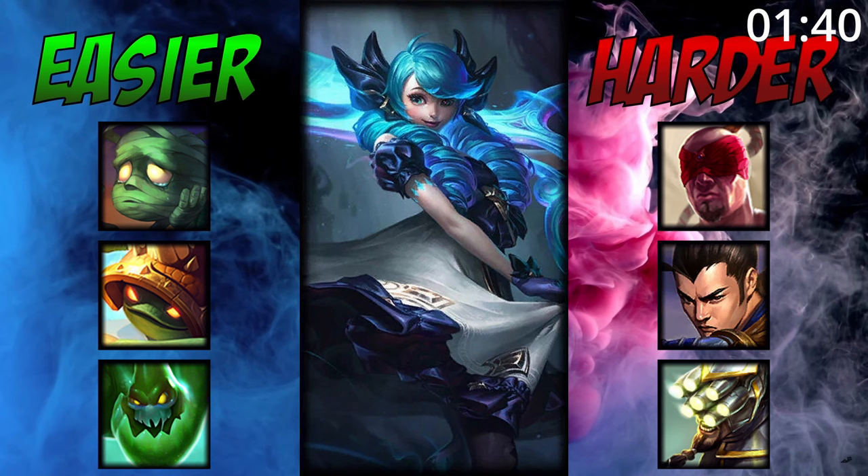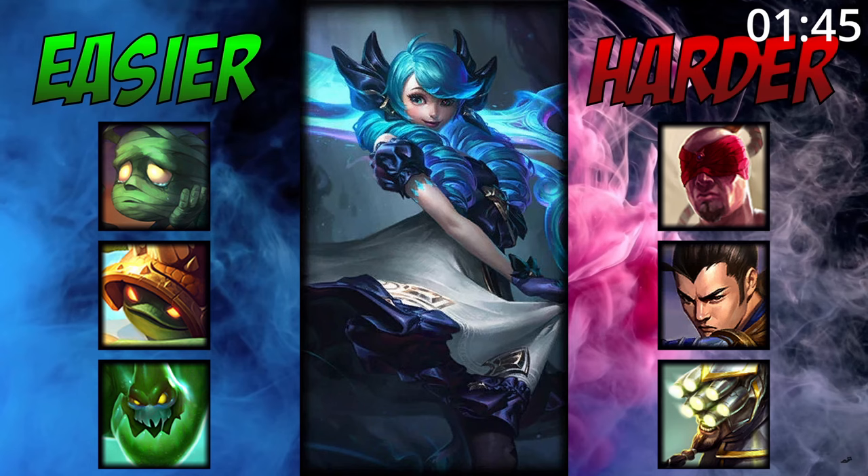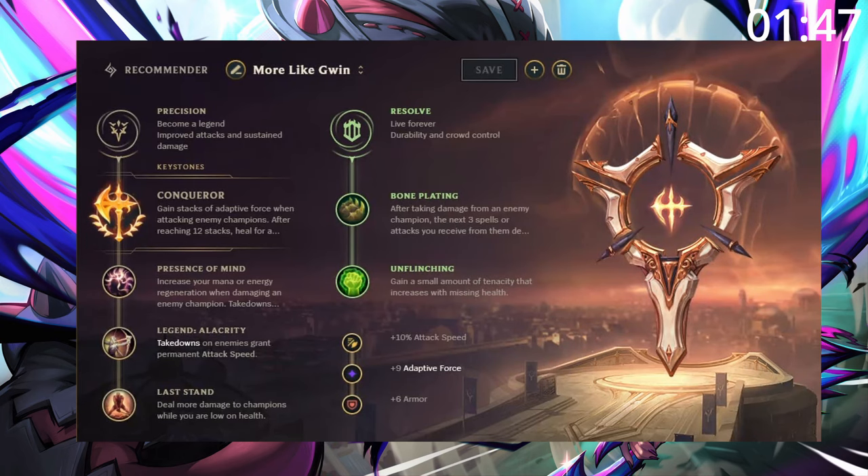For matchups, Gwen is great into tanky junglers who she easily cuts through, and she can struggle against hard duelists who easily fight her within her mist and blow her up. For runes, Conqueror has great synergy with her kit, and she stacks it incredibly fast.